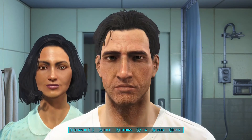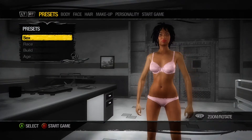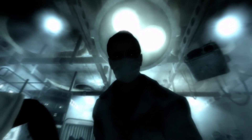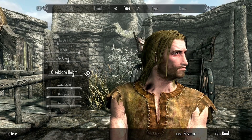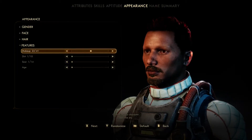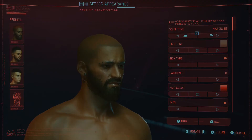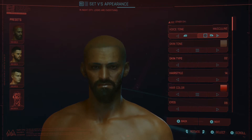At the top of the leaderboard for permutations we have Saints Row 2 with a number that is essentially a googol number, Fallout 3 with a novemdecillion number, Skyrim with a sexdecillion number, The Outer Worlds with a decillion number, and Cyberpunk 2077 also with a decillion number. I will post the actual figures in the description below if you want to have a look.